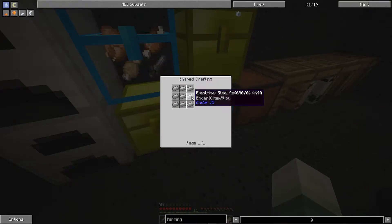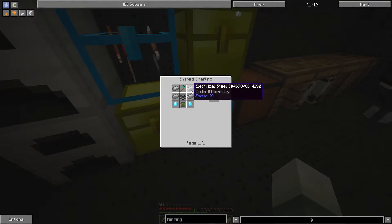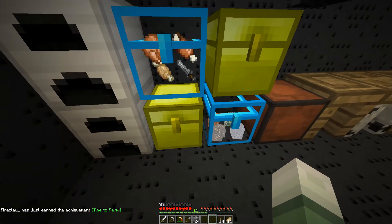The recipe for electrical steel — electrical steel block. Glad I know how to get electrical steel. Just look it up then.